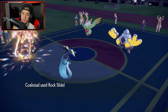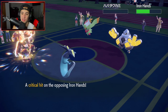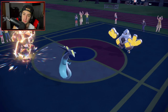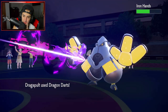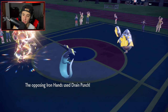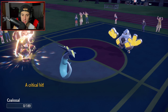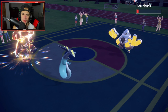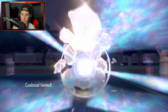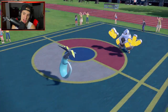Rock Slide comes out here. Fluttermane should die out here — it's Weakness Policy proc, it's STAB, it's also Tera. Big time damage. Fluttermane, get out of here. And we also get a crit on the Iron Hands, which is really good for us. He's probably just going to Drain Punch and get some HP back, but I'll take that all day. There's Drain Punch — we end up dying but Dragon Darts might be able to KO. Crits are flying right now — we got a crit on our Rock Slide and Dragon Darts, and he got a crit on Drain Punch. The critical hit ratio is out and about.